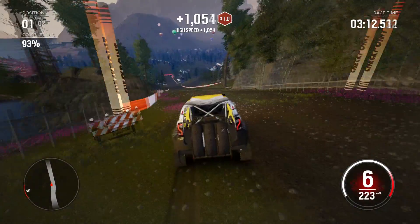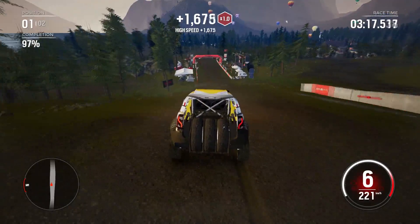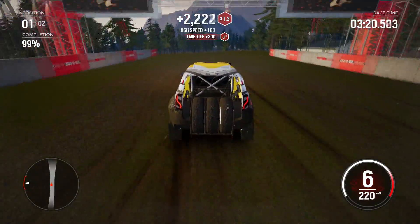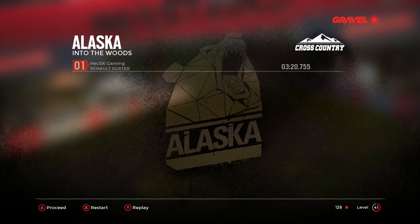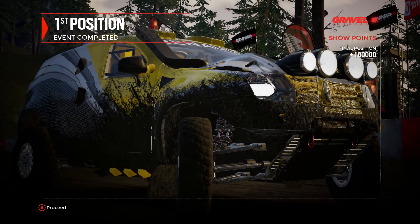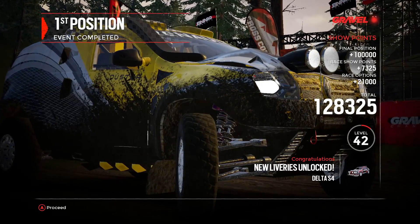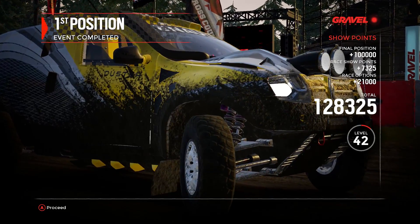223 km/h is the top speed, 225 right there for a brief moment. 225 is the highest I'll hit with it, and it takes a very steep hill to do that. Still beat him by almost four and a half seconds — it really goes to show you, when you miss a checkpoint it can really cost you the entire run. We get level 42, unlock a livery for the Delta S4, and the Navara.